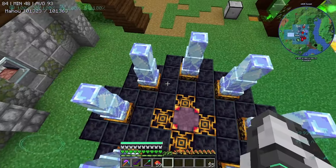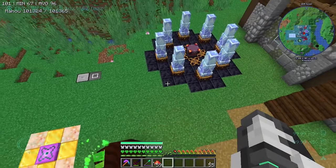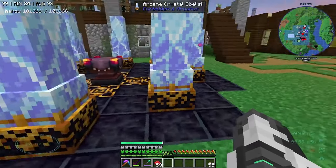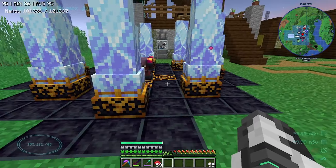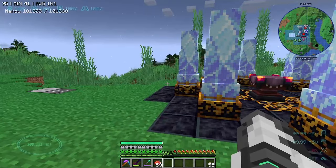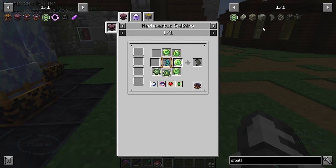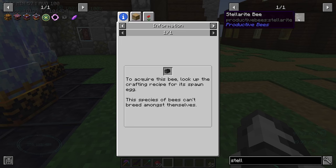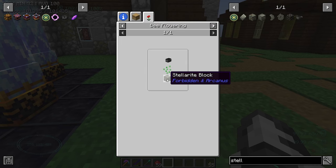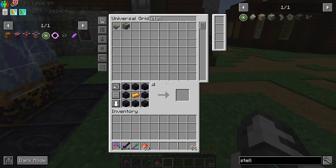Didn't someone get it working with the player reader from Integrated Dynamics? I might go look that up. I'm tempted to make the stellarite bee. If I do make it we'll do that off camera. Do we have any stellarite pieces? Let's have a look.